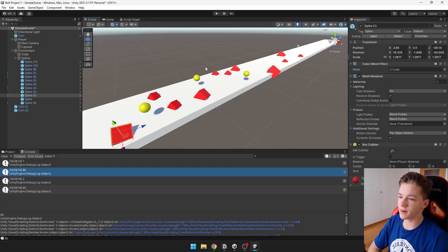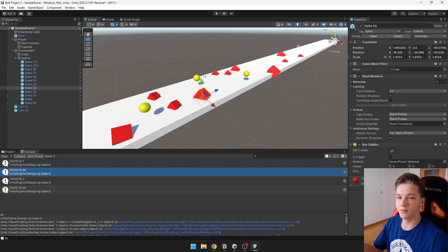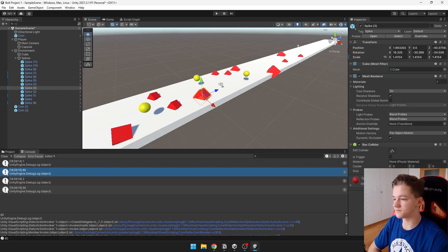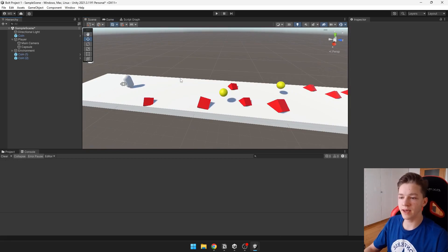You could see that those spikes are not working the best — the player might get stuck on them — but that's why it would be better to add your own model of the spike that's circular or something like that. Now we will make it so the player's score and health gets displayed somewhere on the screen.